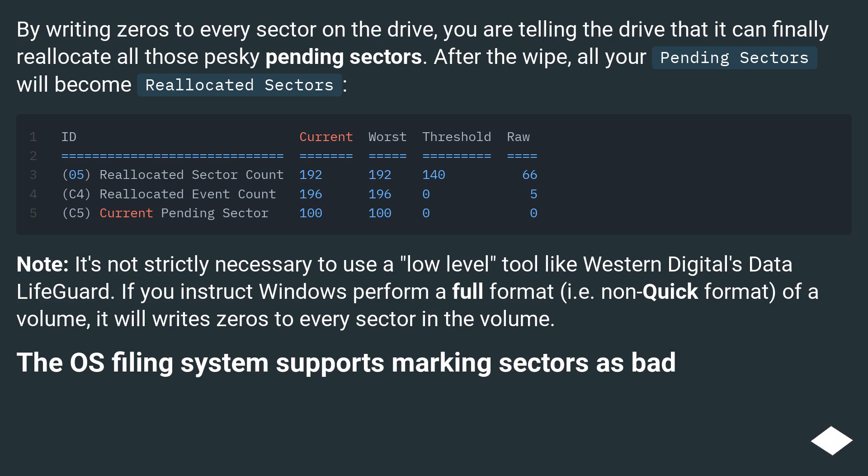Note: it's not strictly necessary to use a low-level tool like Western Digital's Data Lifeguard. If you instruct Windows to perform a full format (i.e., non-quick format) of a volume, it will write zeros to every sector in the volume. The OS filing system also supports marking sectors as bad.